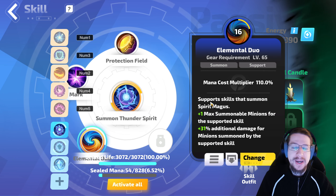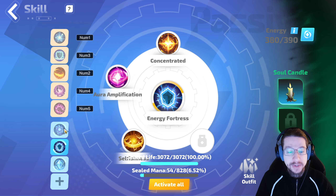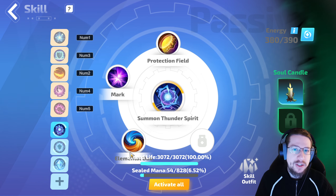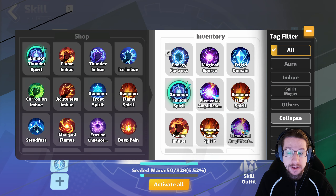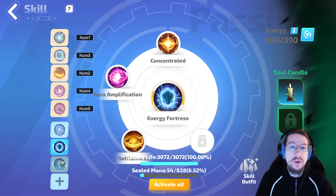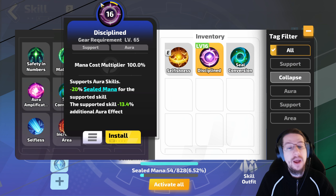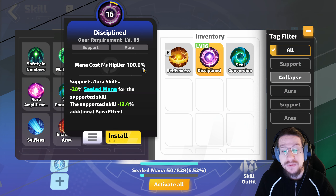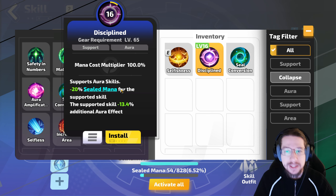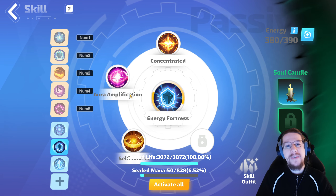Then Elemental Duo, just to give myself a couple extra minions. It doesn't cost very much mana and I had it to spare going with the Energy Fortress setup. If you are not going for Energy Fortress, I would drop Elemental Duo because of mana constraints. For Energy Fortress — which alternatively could be Eleamp — if you're going with Eleamp, you'll have to replace Selfishness. Selfishness increases the mana for the supported skill, whereas on Eleamp, because it has a higher base reservation, you'll want to use Discipline instead to reduce it. This does lower the aura effect and damage slightly, but ultimately I felt it was worth it to juice up other things and provide defensive and utility benefits.